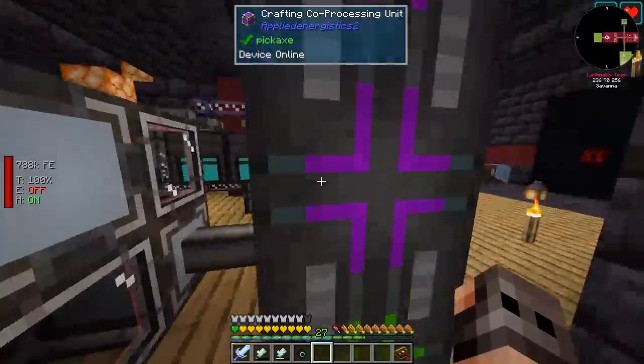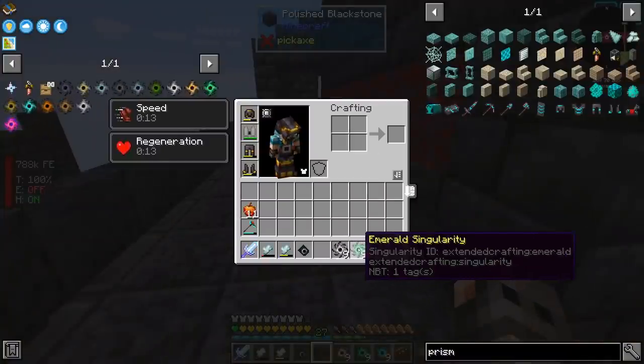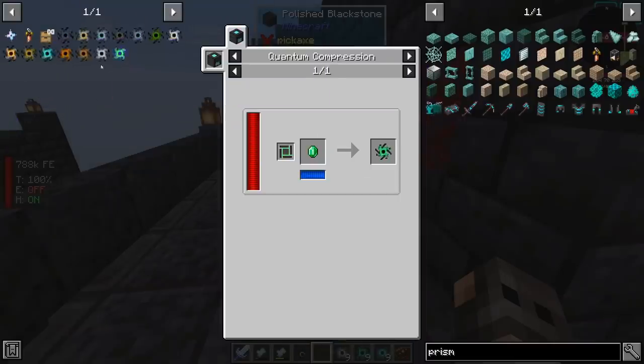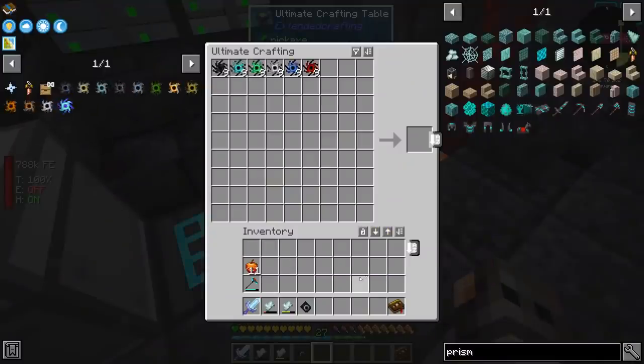I should probably check on my singularities. We have eight — we need nine. We have nine iron, nine emerald, and nine diamond. So we're going to remove them from the list. If we have the singularities, we should not put them in our ME system; we should just put them in the crafting table.